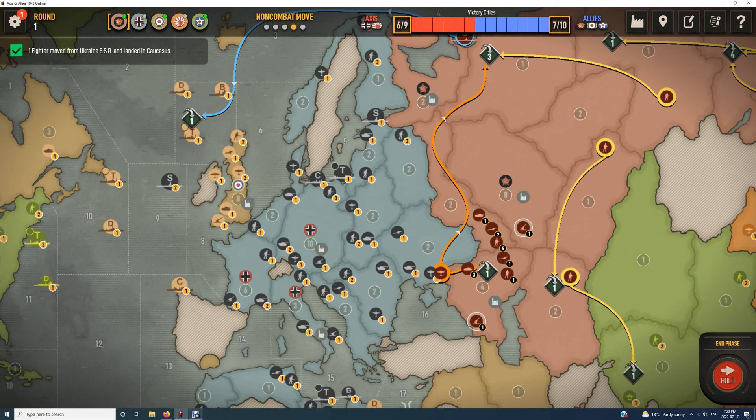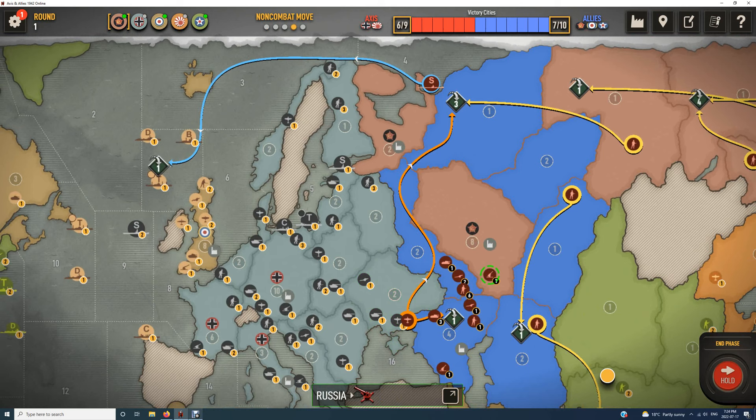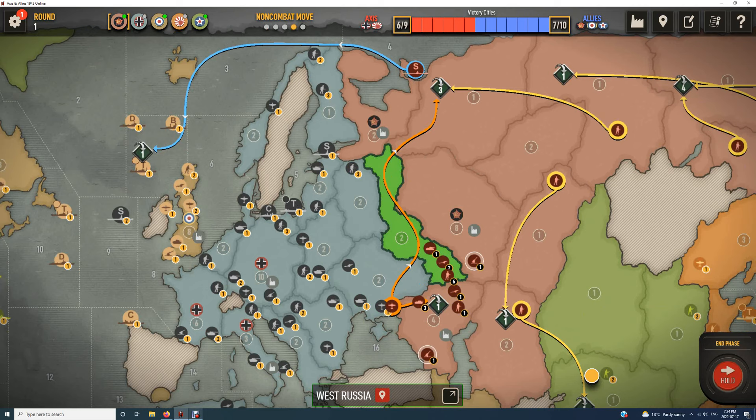By building these three artillery, which I can put here as well, it puts a very strong counterpunch if he tries to move into Ukraine. Don't neglect these — they're quite useful. Let's see what he can attack West Russia with. He can attack with three infantry, one artillery, and four tanks — that's about eight units plus aircraft, totaling eleven.